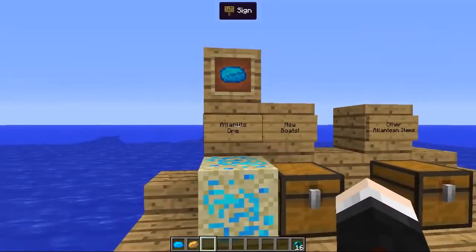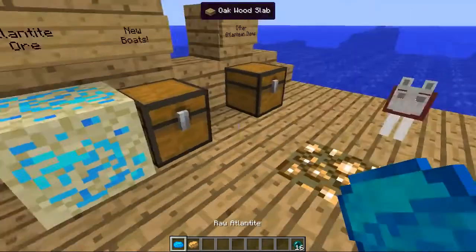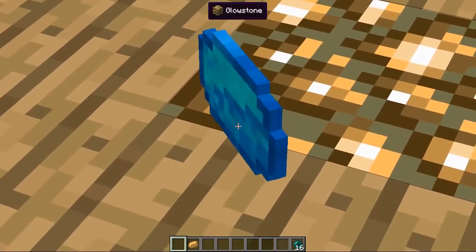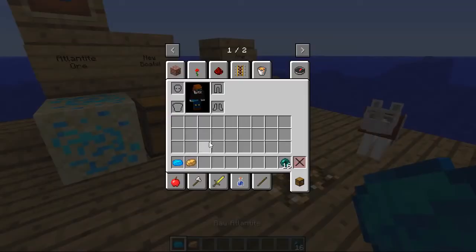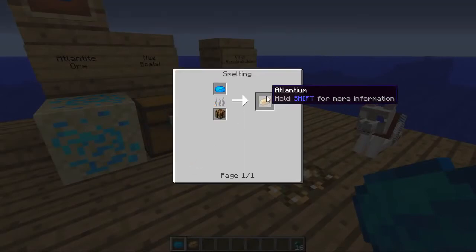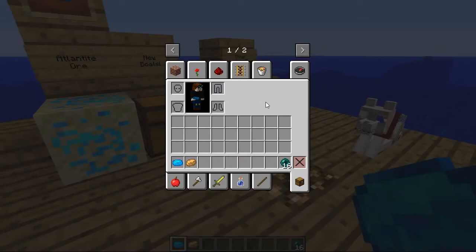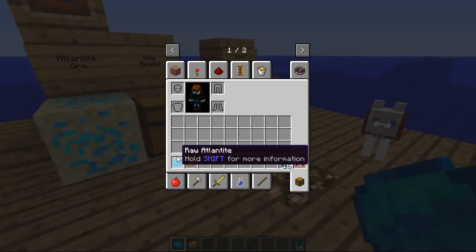The first thing you're going to come across in this mod is Atlantite — it's beautiful, kind of inside sand, so you'll find it at the bottom of the ocean. You can smelt the ore to get raw Atlantite, and smelt it again to get Atlantium. The description for Atlantium is 'refined Atlantite — much harder but much duller.' You're going to need both, so don't smelt the blue one straight away into the brown one — you need to use them together to make some of the items in this mod.